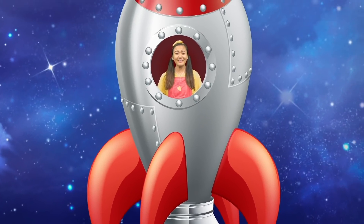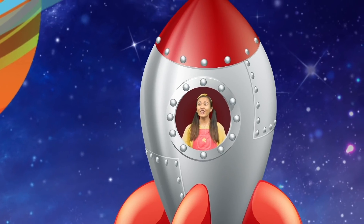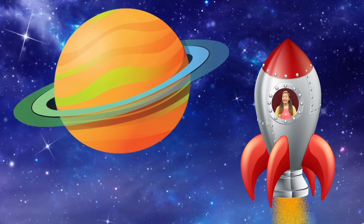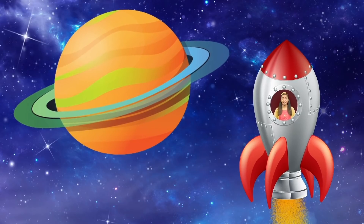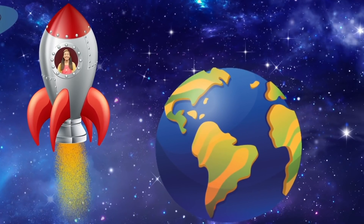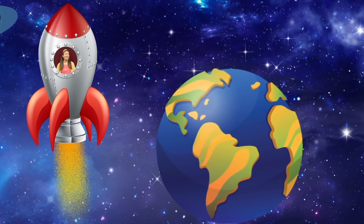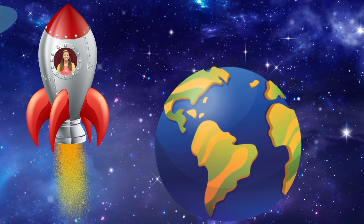This spaceship is awesome! I can't believe we're flying in outer space! Look over there! What planet is that? That's Saturn! You can tell because Saturn is the only planet with rings! And look down there! Do you know what planet that is? That's Earth! That's where we live! And the moon is close to the Earth, so we must be getting close!